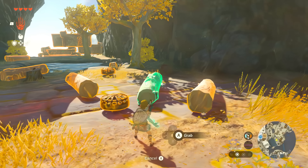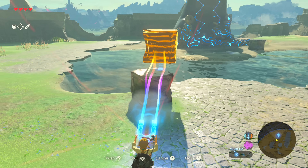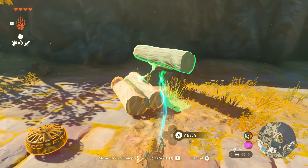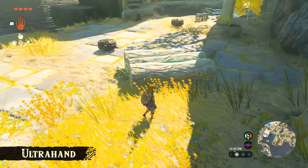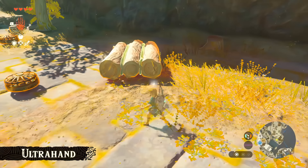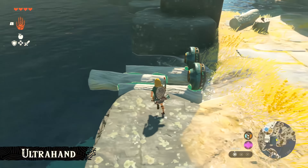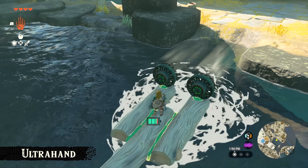Next is probably the biggest game changer to the sequel — Ultra Hand. It seems to control similarly to Breath of the Wild's Magnesis Rune, but instead of just manipulating metal objects, you can do so much more with it and to almost anything. You can glue objects together, creating something entirely different, letting you essentially build with it. This allows Link to create his own objects from vehicles of transportation to presumably so much more. In the gameplay, we see Link create a raft to get across a body of water. Mechanical items you attach to your builds seem to consume battery that recharges when not in use, limiting how long you can use your build before recharging.